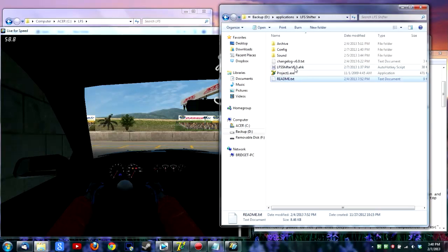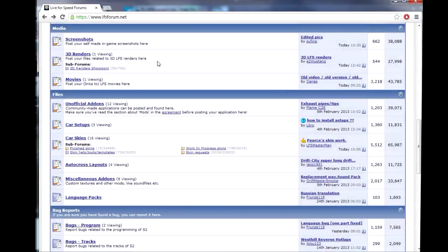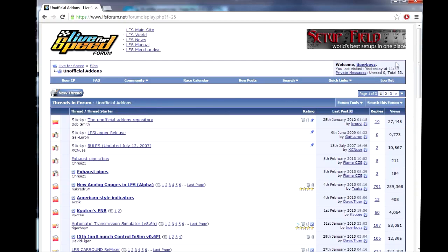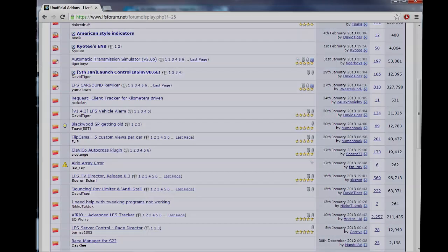Now you may start LFS Shifter. It is posted on LFSforum.net under the unofficial add-ons section, under the topic automatic transmission simulator. By the time you see this video it will be version 6. Have fun, I hope you enjoyed the video and I hope it all works out for you. If you have any problems, go ahead and post in the topic and I or someone else will try to help you out.